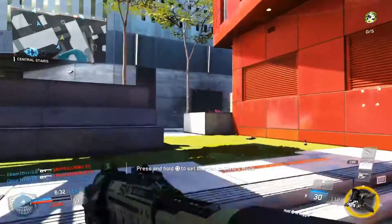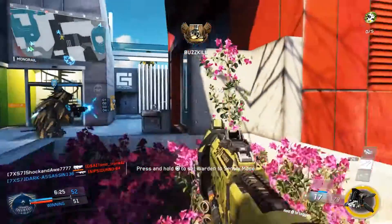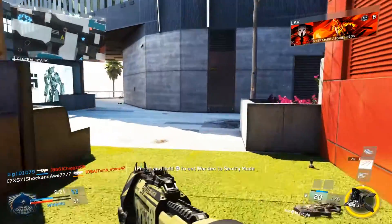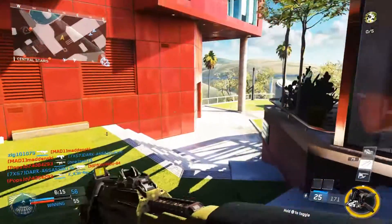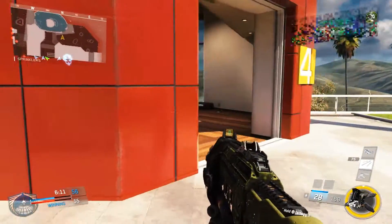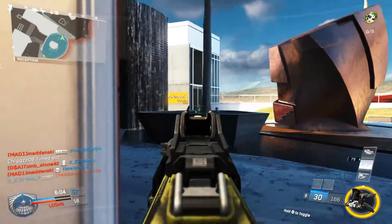You can see me just patrolling this area, always checking the flanks, always checking the empty spots where they can potentially push. You're also exploiting the fact that humans generally have tunnel vision — they tend to focus on one thing and one area and don't check their flanks. This is why having a suppressor and flanking around from this area is so effective. Notice how I'm also saving my phase shift for worst-case scenarios — I'm not just using it because I have it.